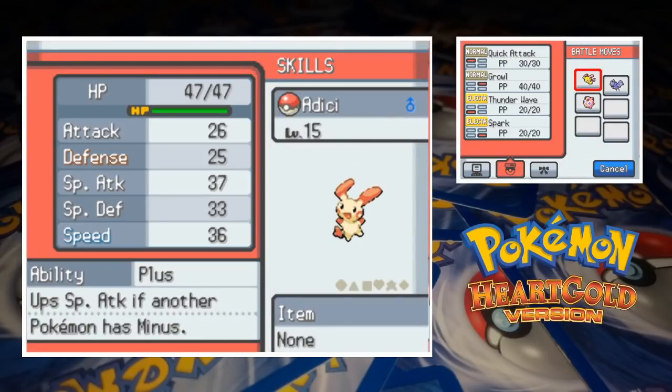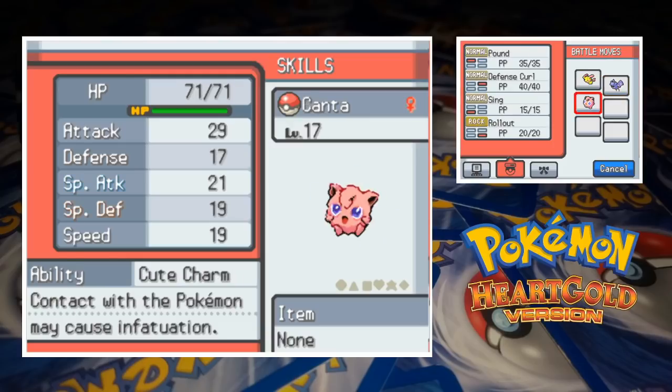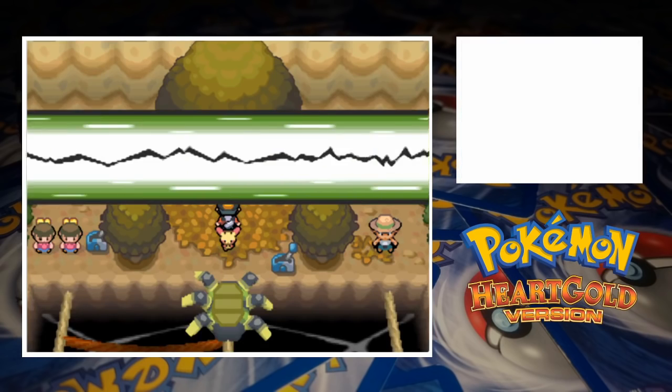Adisi the Plusle is at level 15 with Quick Attack, Growl, Thunder Wave and Spark. Balsa the Zubat's also at 15 and he's got Leech Life, Supersonic, Astonish and Bite. Finally we've got Kanta the Jigglypuff who's at level 17 with the moves Pound, Defense Curl, Sing and Rollout. The levels for this one were really convenient, with Plusle learning Spark at level 15 and Jigglypuff learning Rollout at level 17.